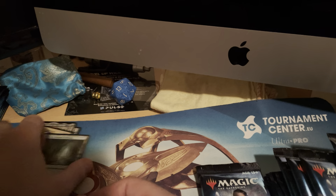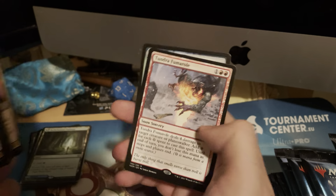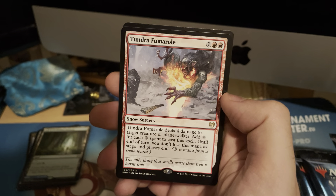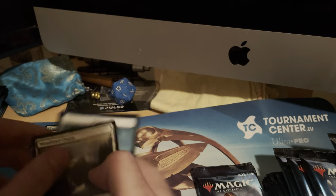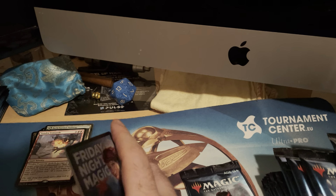Pathways will be very important in standard, if we ever get to play standard again in these times. Tundra Fumarole deals four damage to target creature or player for three mana, and for each snow land you tapped for it you get that mana back — so it's effectively free if you use snow lands. It's okay, maybe useful. Any booster with a snow-covered land is fun to get.